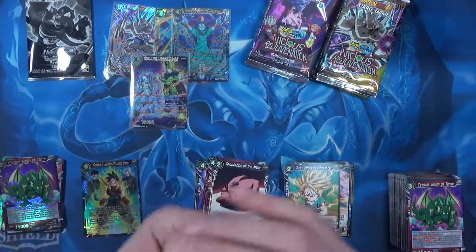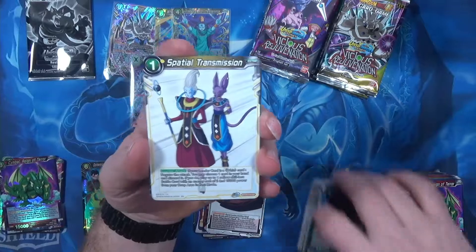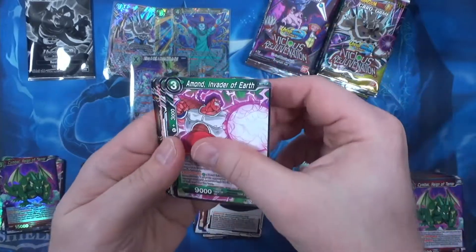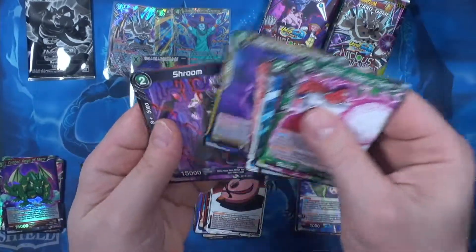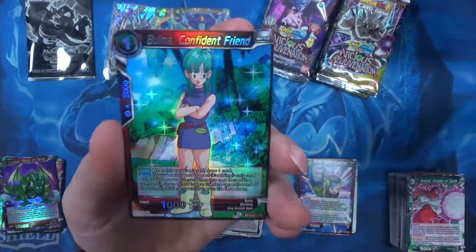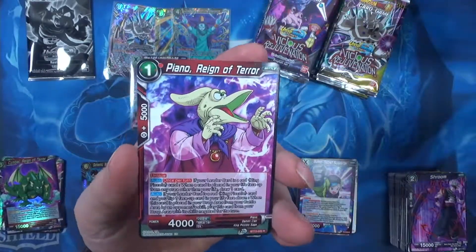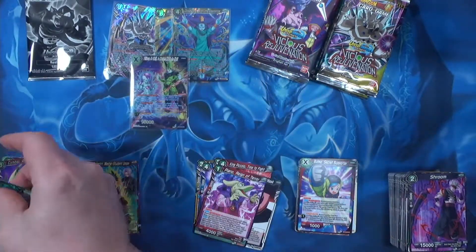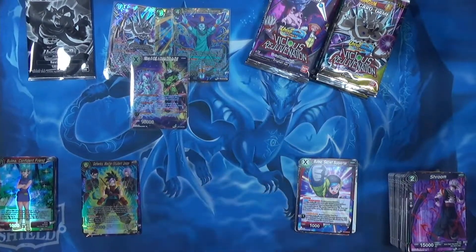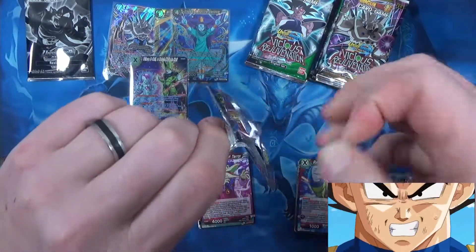Fusion Gohanks — I guess it makes sense as long as it's future Trunks, because current Trunks is a bit too young. Bulma, Confident Friend, and Piano, Reign of Terror. That's my Bulma — freaking Vegito, man.